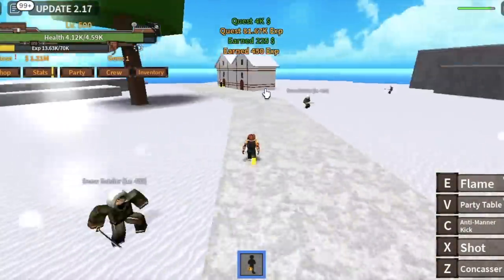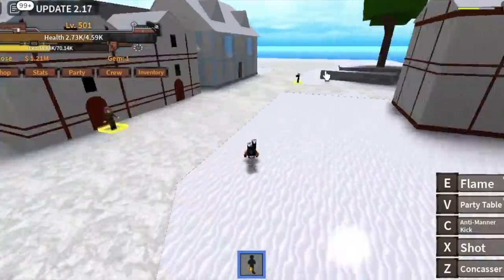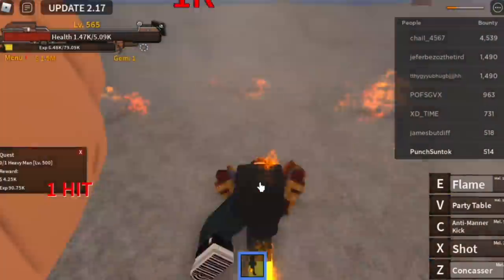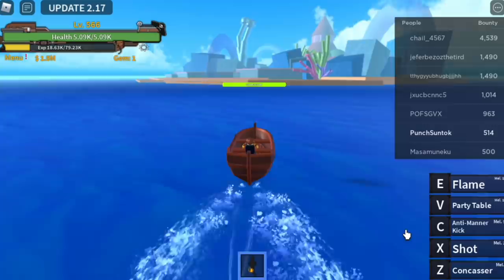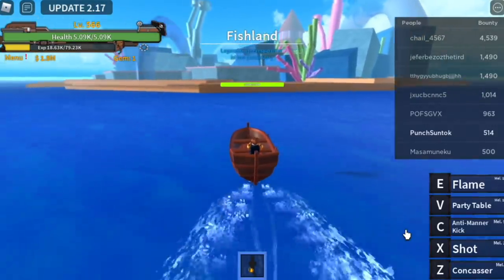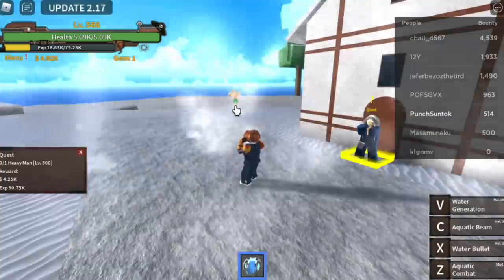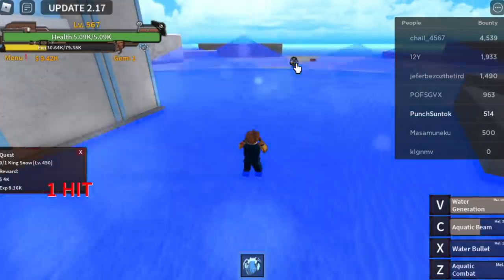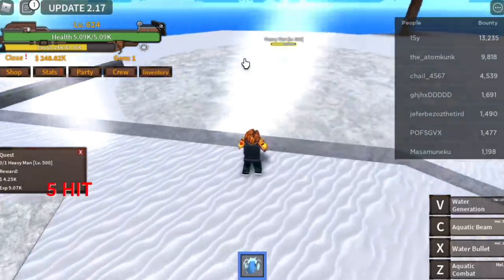Our goal here is to reach level 500. When you reach that, start with the Heavy Man — same combo: Z, X, C. The next goal is not a level but 1.5 million belly — to get our next fight style. This fight style is so good. You can buy it in the Fish Land. It is called the Real Water Style. The X skill has very long range, the C skill has high damage, and the V skill — water generation — has very high damage, though less range than X and C skill.